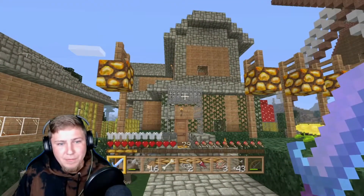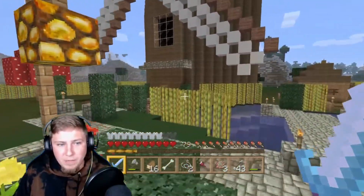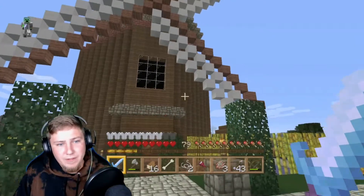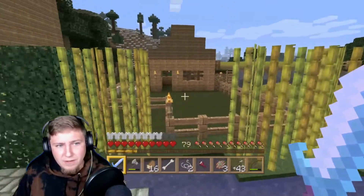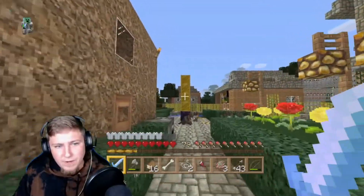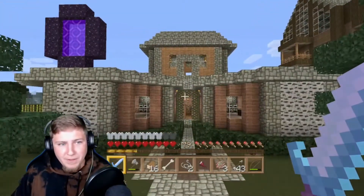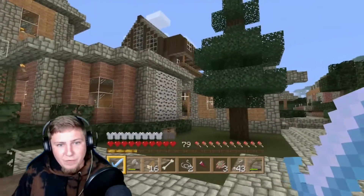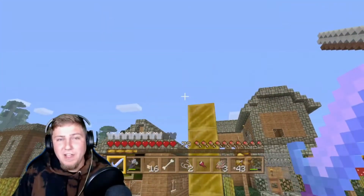Over here is the windmill. And again, this is all made in survival, years and years ago — not the most impressive stuff in the world but it was pretty freaking hard. This is the stable with my wheat. Ray's house. Over here was like a library, because you can make those weird study buildings in Age of Empires. And that's got my iron golems in there for protection.